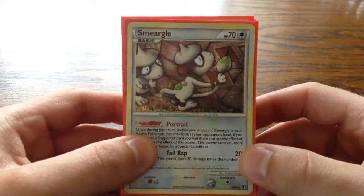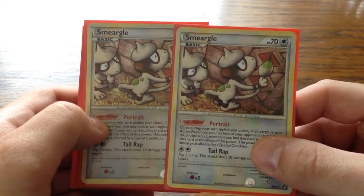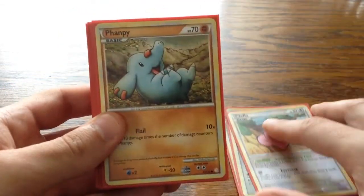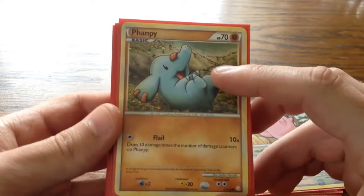I will first start with my Smeargle. I have two of these in the deck with Portrait. I have one Cleffa with Eeek. Then I have four Phanpy with Flail attack.